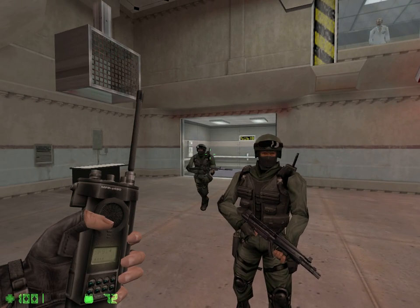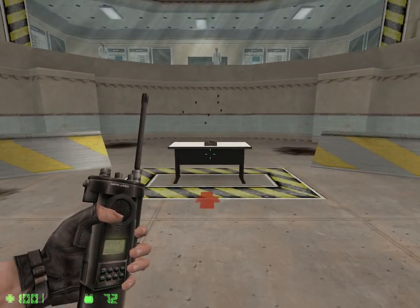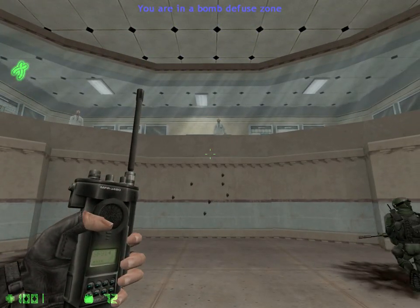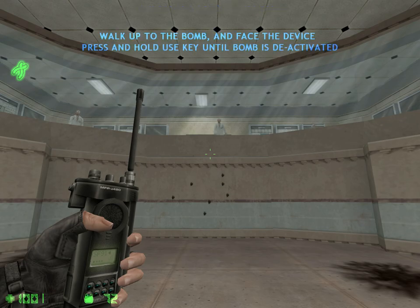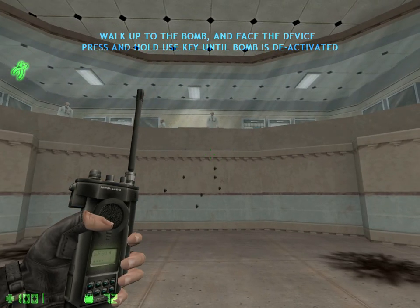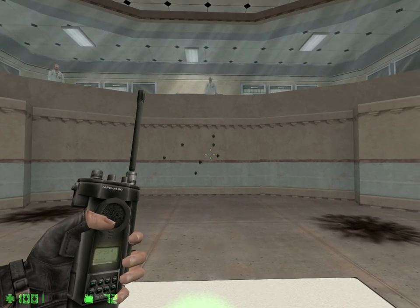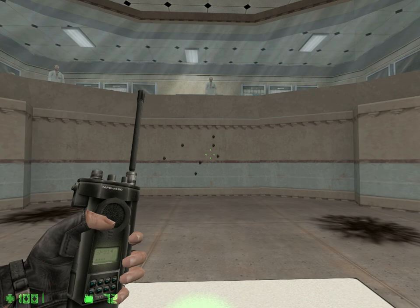Finally, you'll need to know how to defuse explosive devices. This bomb has gone live. To defuse the bomb, walk up to it, face the device, then press and hold your use key. The device has been defused. Congratulations — you've completed the counter-terrorist special training course. Please return topside for processing.